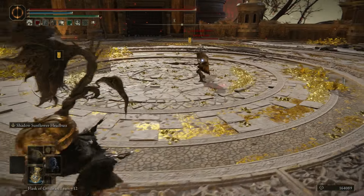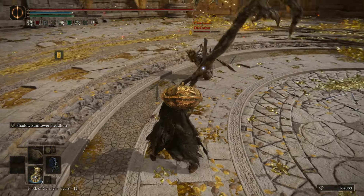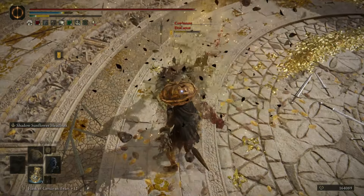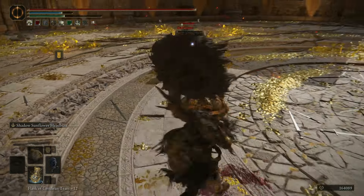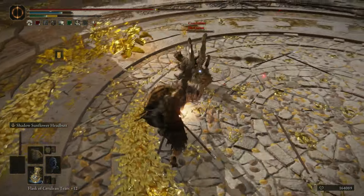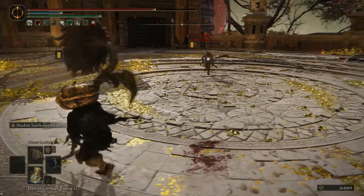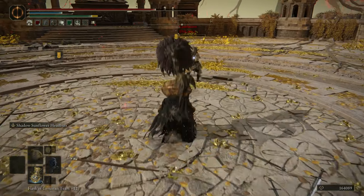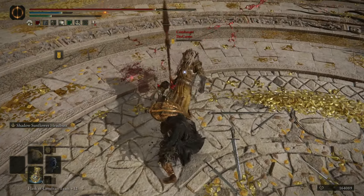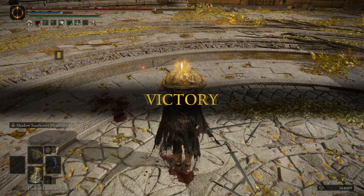Our opponent has a spear. Looks like the Divine Beast mask as well. We got him with an R2 and some weapon art, and some more weapon art! That was a close call on the back step attack. We just gotta hit him one more time. Another close call on the back step — he was going for an R2 it looked like, but we smashed him good.